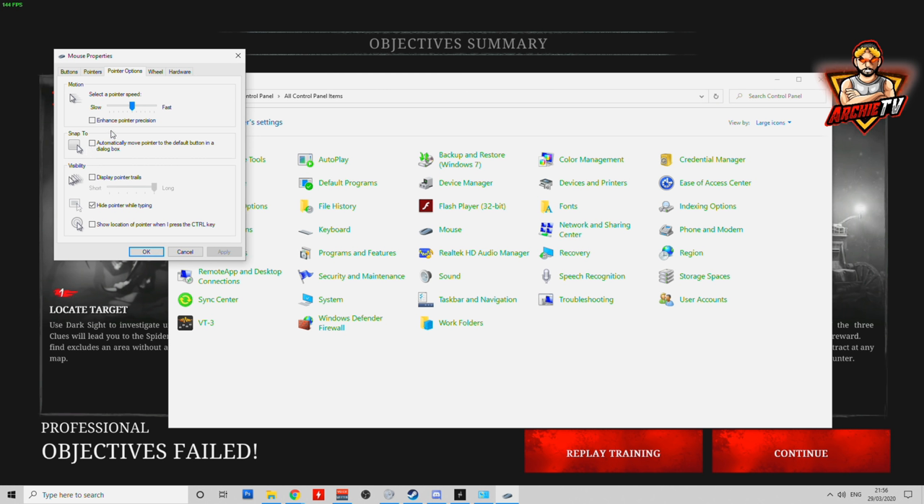Something really important is you untick Enhanced Pointer Precision. Once I unticked it — which was ages ago — my aiming did become better over time. Enhanced Pointer Precision sounds really good, but it's not actually enhancing anything in my opinion whilst you're shooting in an FPS game or anything else. So untick this. That's it for the mouse options in Windows.